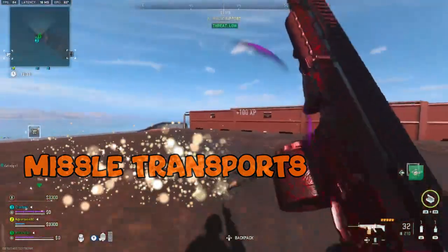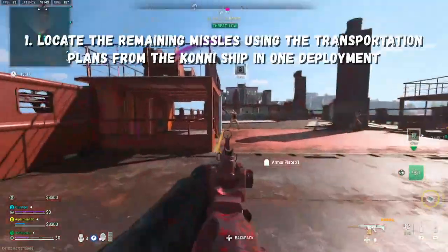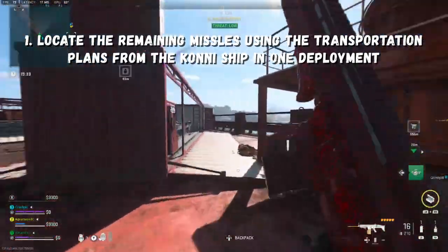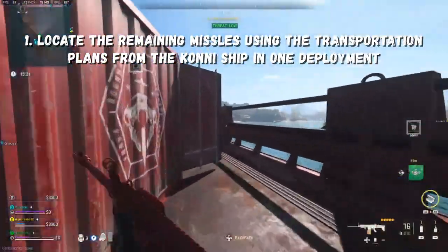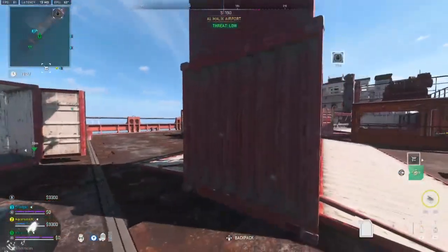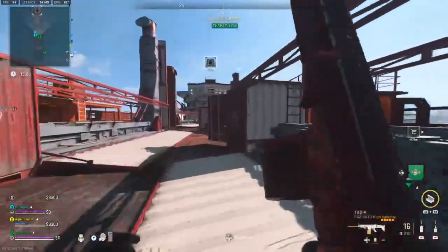This mission is going to have three steps. The first one is asking you to locate the remaining missiles using the transportation plans from the Coney ship in one deployment. This is going to be the ship southeast of the Abogba Fortress, just off the coast of the airport.